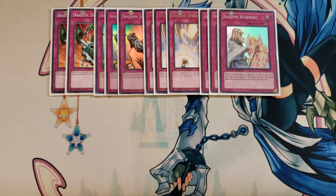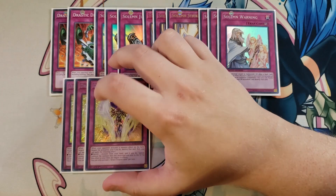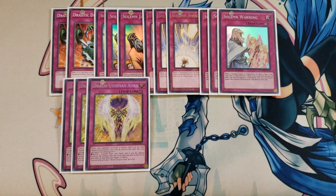We then play 3 copies of Draco Utopian Aura, which is why I actually wanted to update this deck. When your opponent activates a monster effect on the field, you negate the activation and destroy that card. Then you can banish a monster from your hand, and if you do, special summon the monster that was destroyed and sent to the graveyard by this effect, but its effects are negated. For example, if you draw into two copies of Bountiful Artemis, you can banish the extra copy to take your opponent's powerful boss monster.